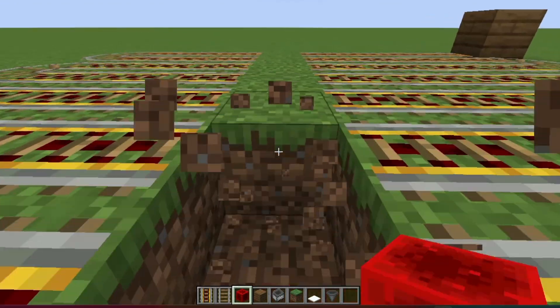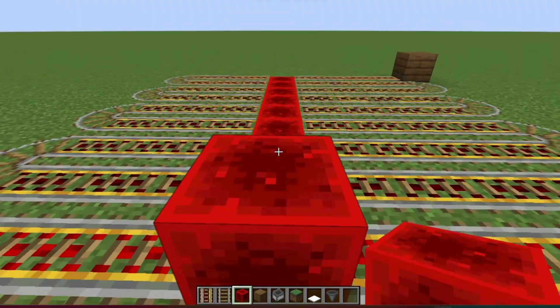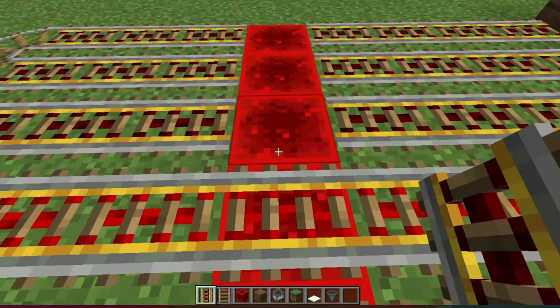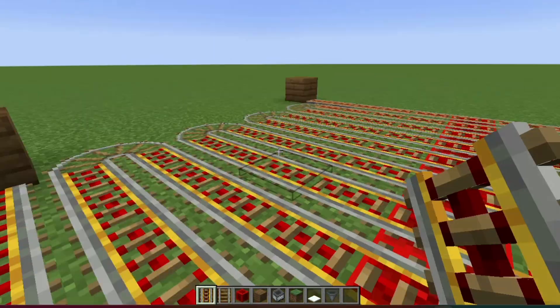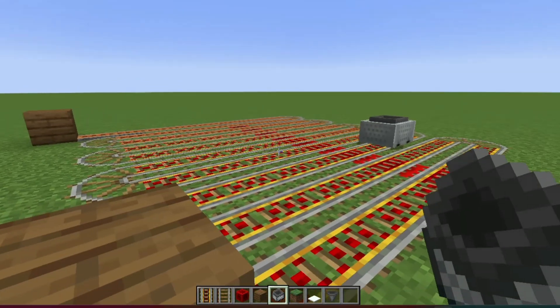Take out these blocks here, and right under where you took out the rails, replace those blocks with Redstone. Next, put back your powered rails in the original position. This will allow us to power all of the rails. Next, you want to put your minecart down.